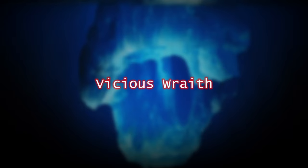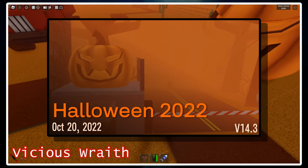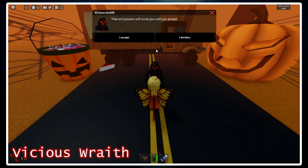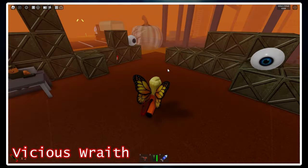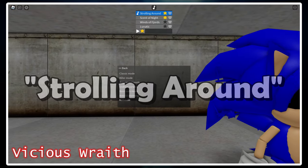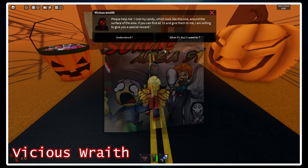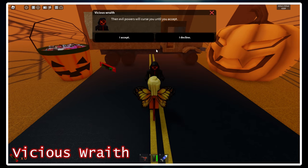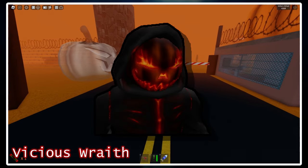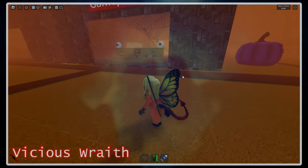The Vicious Wraith was an NPC introduced within the Saktik Halloween event update of 2022. After talking to the entity, you could choose to accept his quest in collecting the pieces of candy around the map for both a badge and access to play the 'Strolling Around' track on the main menu screen. All of this is probably non-canon to the Saktik storyline, but the Vicious Wraith was in the game at one point. Maybe next year they'll let us play as him as a killer in Killer Mode and Juggernaut Mode — would be pretty cool.